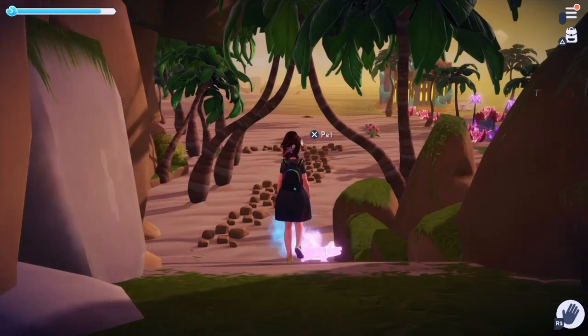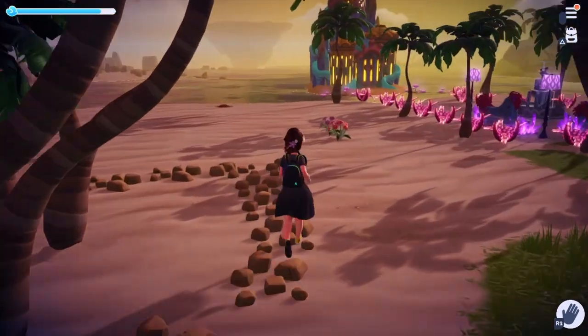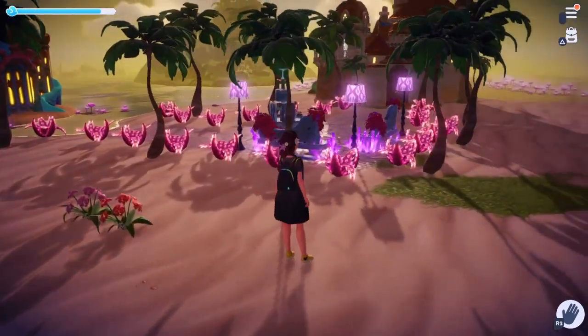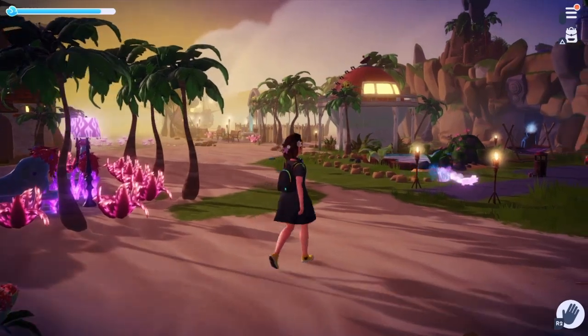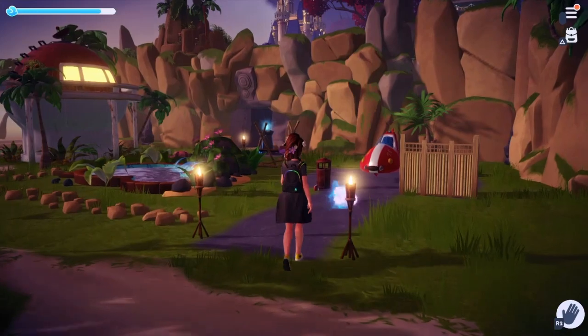Hello sunshines! I'm going to do a complete walkthrough of my Dazzle Beach. As you can see here, there's Ariel and Prince Eric's houses. I made them a little shared sitting area.